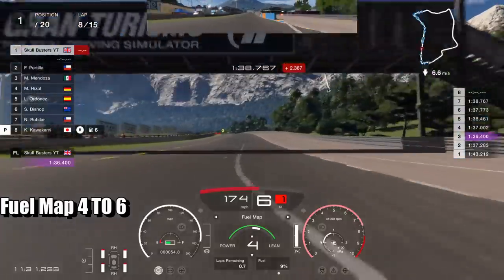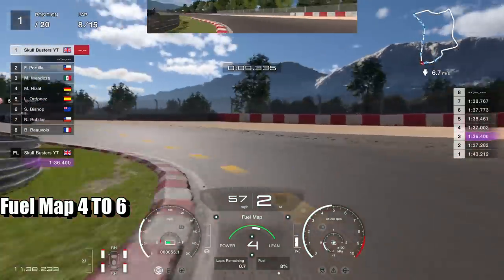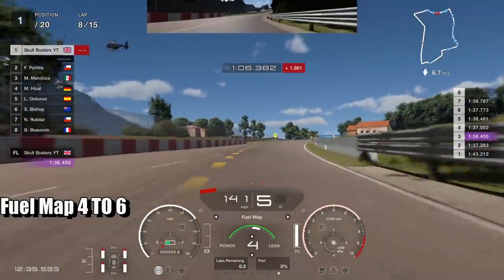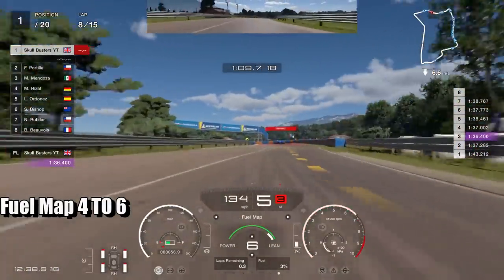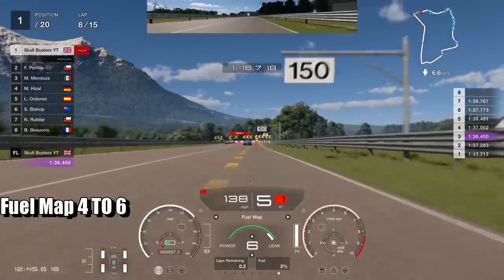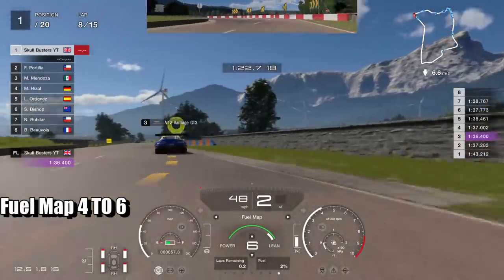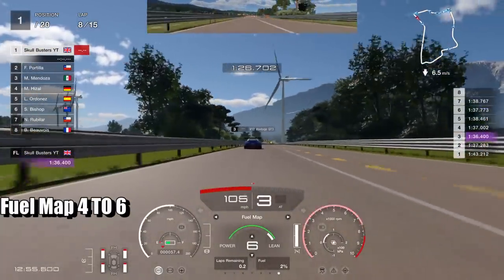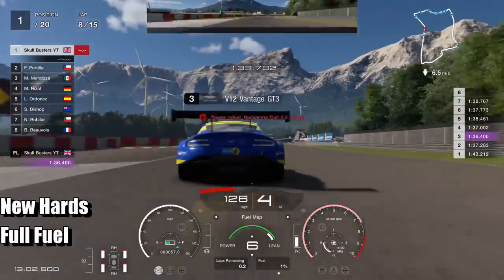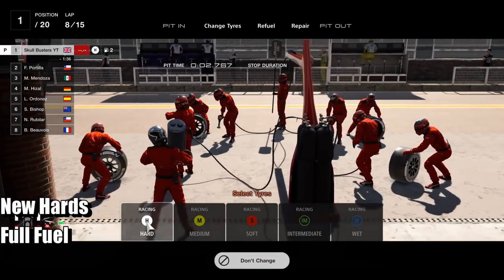We're going for an extra lap as you can see. Put it down to fuel map four — actually, make sure you put it on six, not four, because I don't think I've got enough fuel to get all the way around. Stay behind the Vantage, just give me the fuel. There's the pits — and there we go, we've just made it with enough fuel. So put it on six, make sure it's on six.